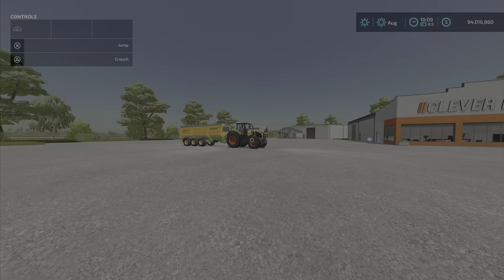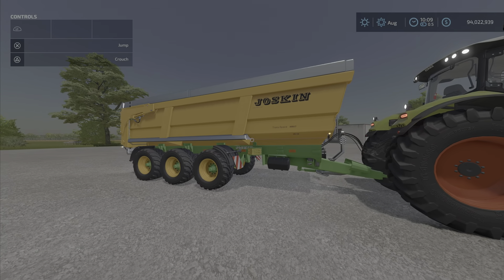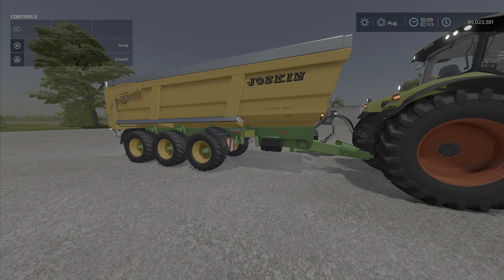That's it — just don't fill it with rocks and you'll be fine. That's the Joskin Trans Space 8000 by the Budowek Team: 6.53 megabytes and four slots on console. I'm Loony Farm Guy, and remember — it's only a game. Till next time.